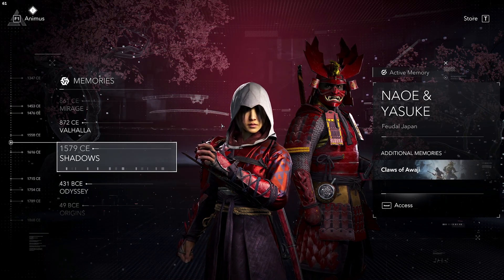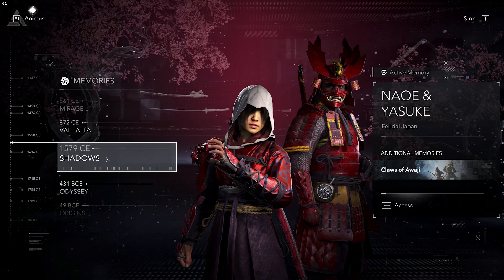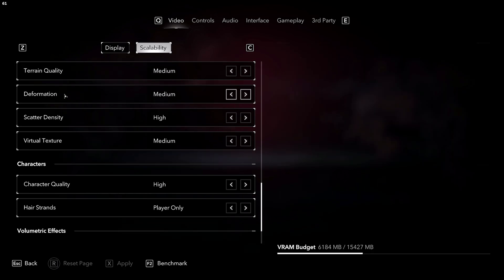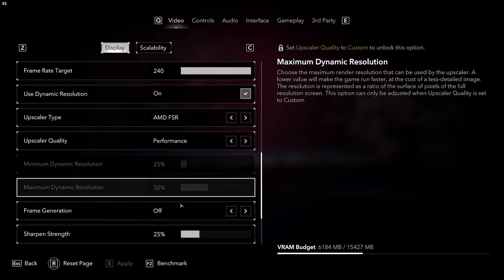I'm going to start with one of the latest demanding games with a benchmark: Assassin's Creed Shadows. They had this game available on Steam, but not Ubisoft Connect. I'll be running this at 4K, and my first benchmark will be default settings of high, but with FSR set to performance and frame gen on. We'll check the hardware at the end.